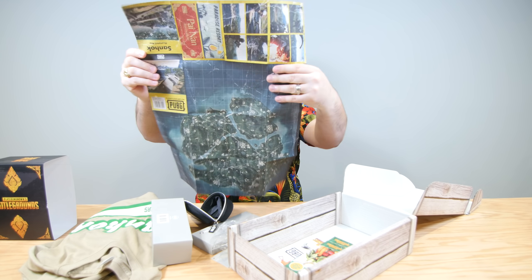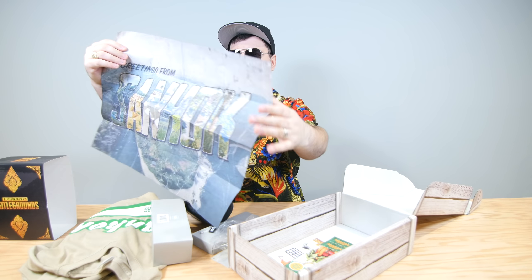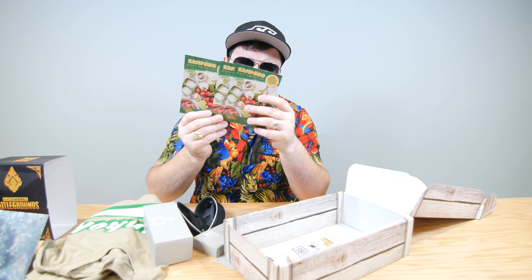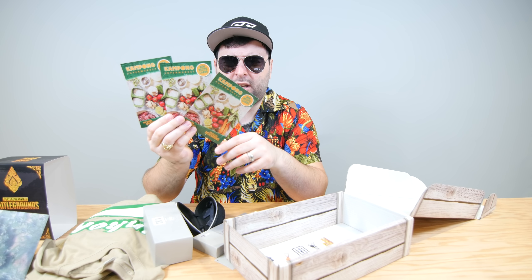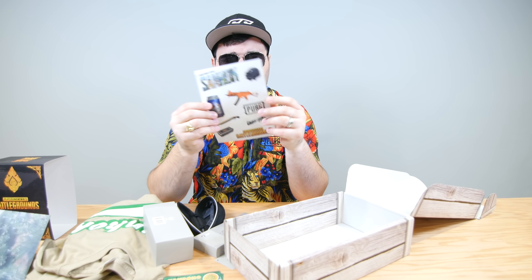Also in the package was the Sandhook map — on one side you have the actual map with some pictures, and on the other side it says 'Greetings from Sandhook.' There were also three recipes, and I thought it might tie into 'winner winner chicken dinner,' but only one of the three recipes actually included chicken. Lastly was a piece of paper with stickers on it — just peel those off and stick them wherever you want.